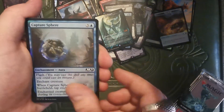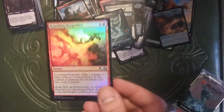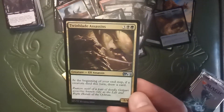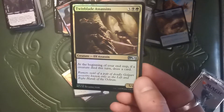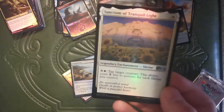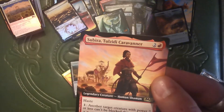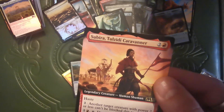Gotta catch 'em all — oh sorry, wrong brand. Sabertooth Mauler. Scorching Dragon Fire. Tranquil Cove. Twin Blade Assassins — 'Rumors swirl of a pair of deadly Golgari assassins known only as the left and right hands of the Ockran.' I know a guy named Cochran, so Ockran is literally him without the first C, so I always think of him when I see these. Sanctum of Tranquil Light — fancy, fancy planes.